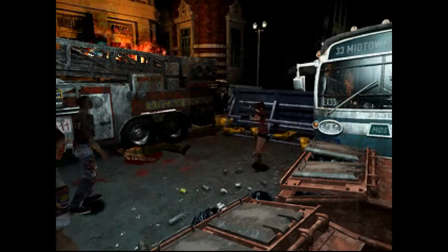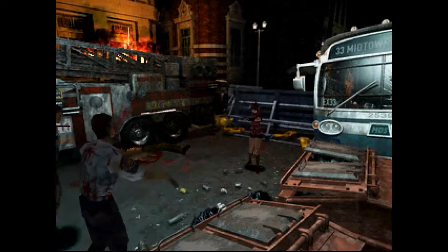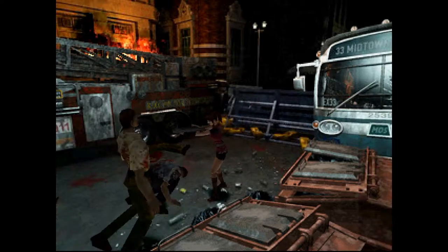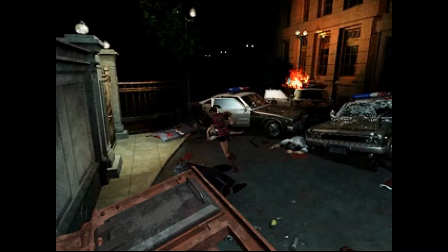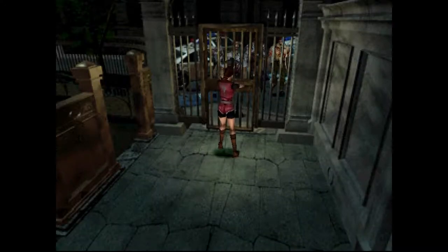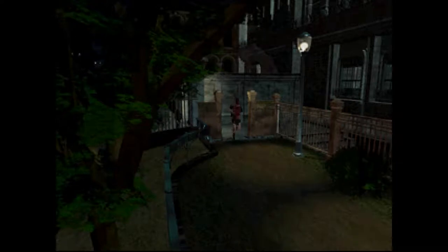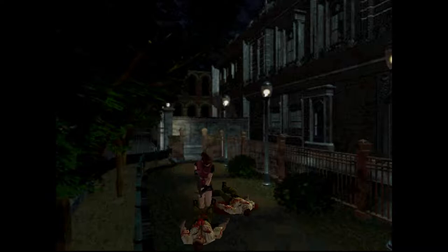First, let's take a look at the controls. Resident Evil 2 inherits the tank control scheme from its predecessor. This style of controls maps the character's movements directly to the D-pad. Pushing up on the D-pad moves the character forward, regardless of what direction that character is facing, as opposed to mapping movement based on the perspective of the player. This is a somewhat necessary move due to the static and cinematic viewpoints. Every room has several cinematic camera angles which you switch between as you move around the 3D space.